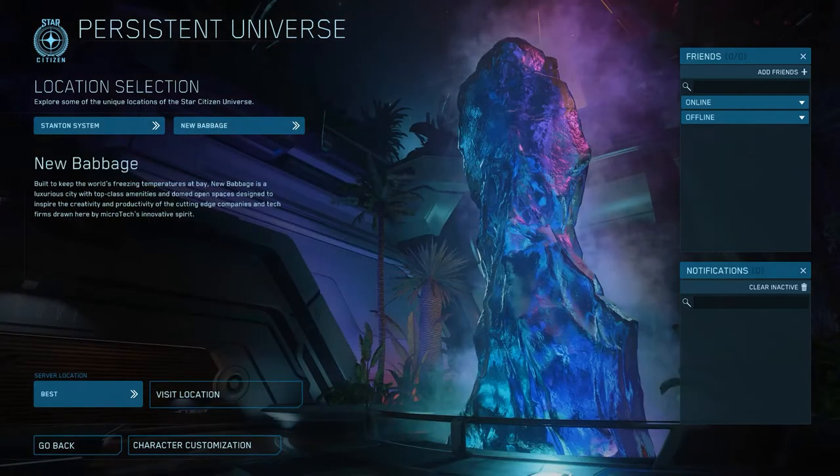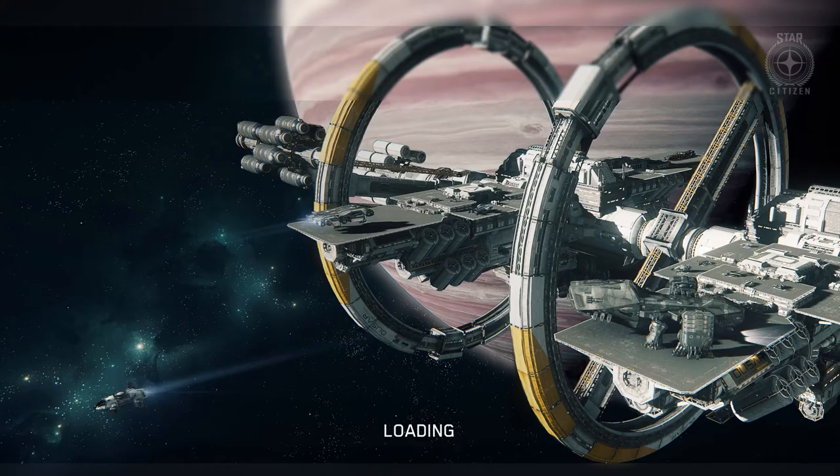And last we have New Babbage, the capital of Microtech, a more futuristic city full of the latest technology. There are a lot of places of interest here including another Center Mass location, Omega Pro for ship components, and Shuban Interstellar for mining laser heads. I'm going to split the tutorials up into different videos on each topic, so this first tutorial will cover the bare basic mechanics.